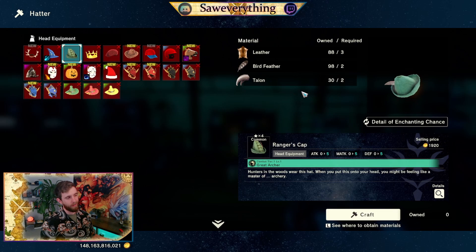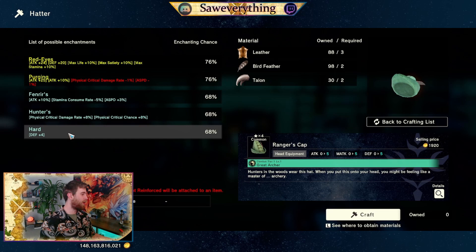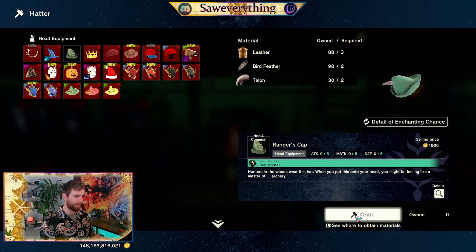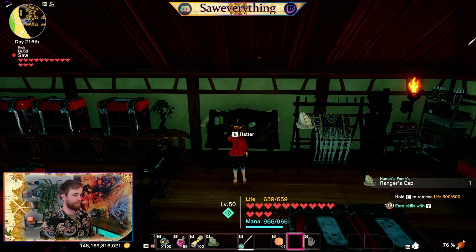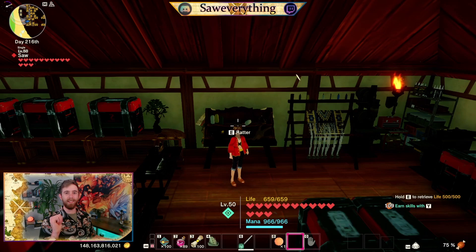For the ranger's cap, you're looking at red eyes, purging, and whatever feather you happen to find. I found this cool Fenrir hunter hard feather — I'd be happy with any of those enchants appearing. Hard gives plus 4 to defense, that's useful. Defense goes a long way. Let's wing it and see what happens. Rinse and repeat until you've got something along the lines of at least red eyes purging on there for the defense and attack percent increase. Good luck.